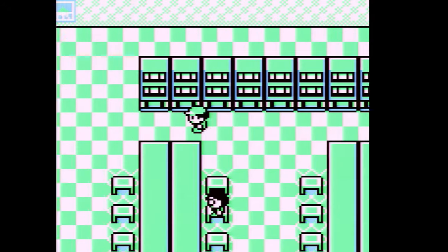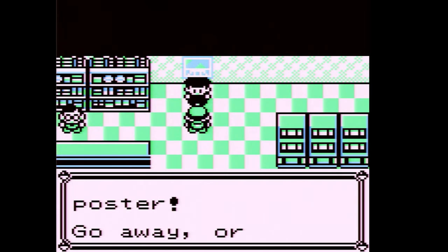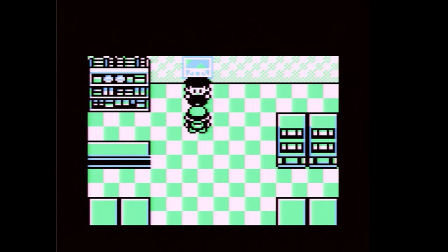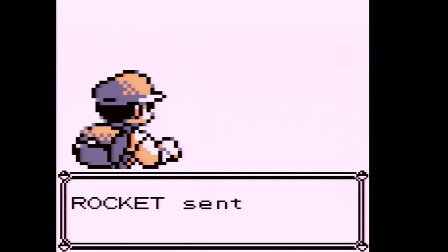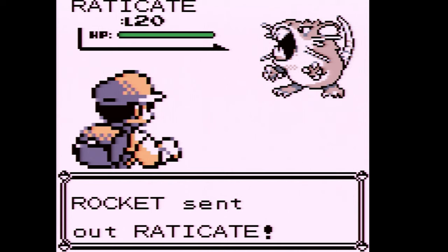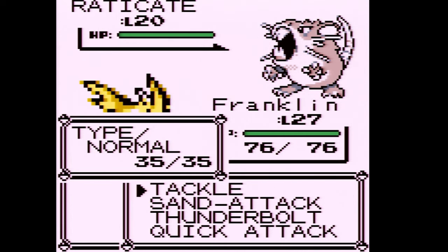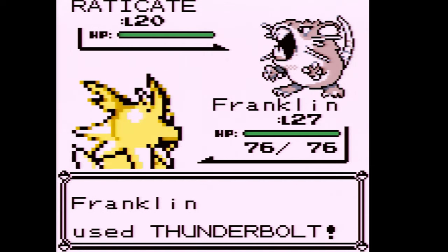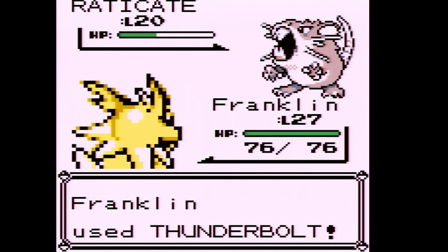I'm not going for any prizes, but we are going to face this Rocket who's guarding a poster. Quick note: my microphone sounds a little different this part because I'm using new mixing settings and new VST plugins, hoping for a more crisp sound. Thankfully our Jolteon knows Thunderbolt — it doesn't learn Thunderbolt by leveling up.